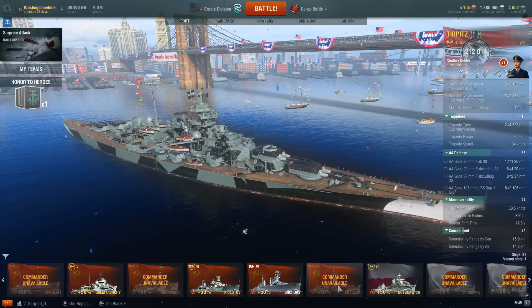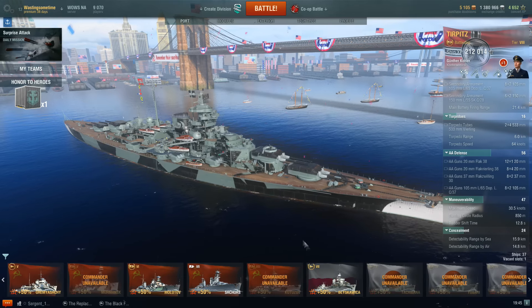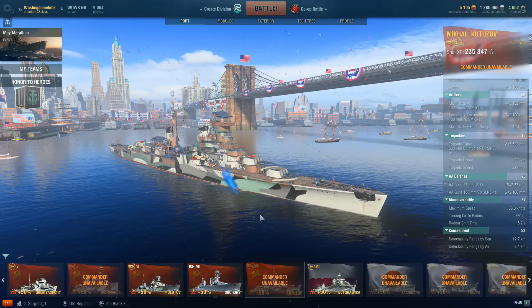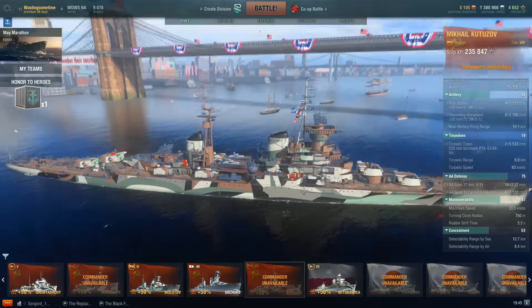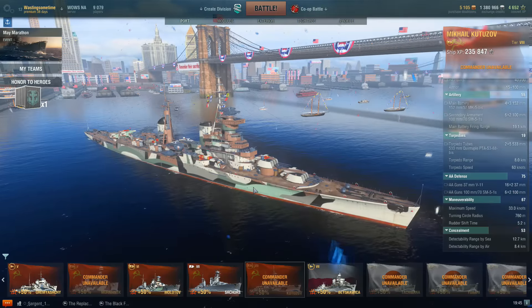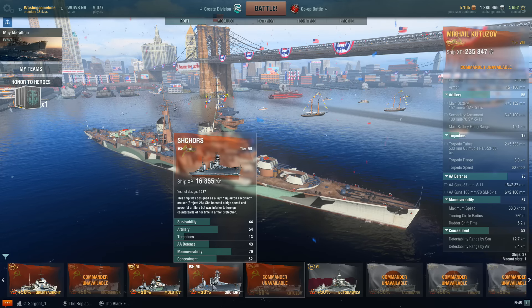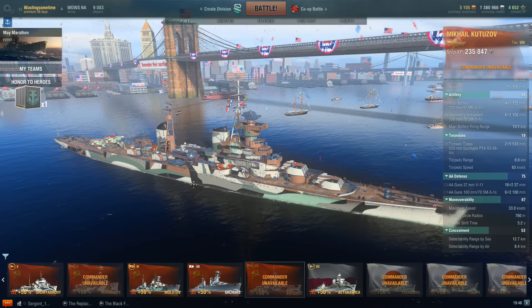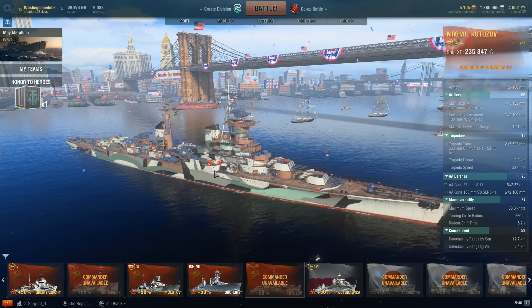The Mikhail is 10,250 doubloons. It's a good ship. I've played a few battles in it and have enough free XP on it to purchase some upgrades. I really do like the smoke. It's a bit harder to play — if you've played up to at least the Shchors or even the Kirov, you'll realize you don't have effective armor with this ship. It's not something to be relied upon.